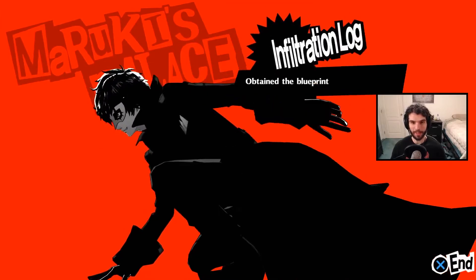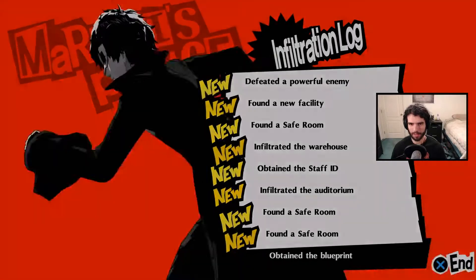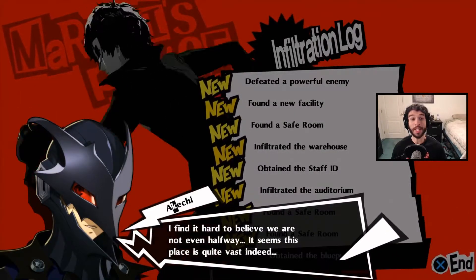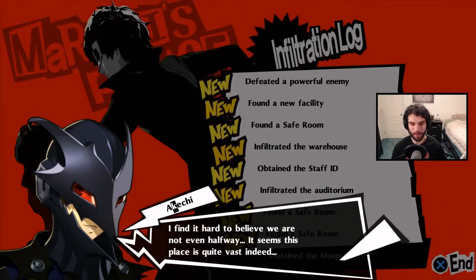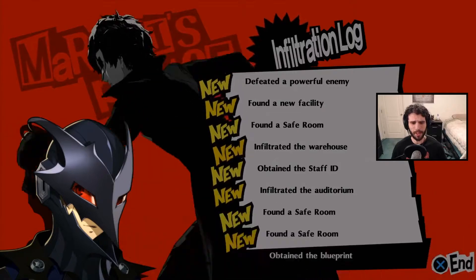Okay, we're finally out. Safe room, Auditorium, Staff ID, Warehouse, Safe room, New Facility, Powerful Enemy — I see. We're not even halfway. Well, that's a great length for a palace — this place is quite vast indeed. I really look forward to observing how you guys manage to figure out its mysteries.